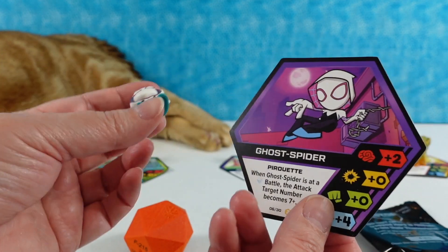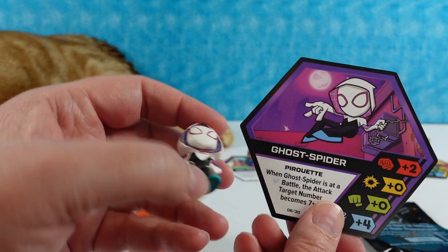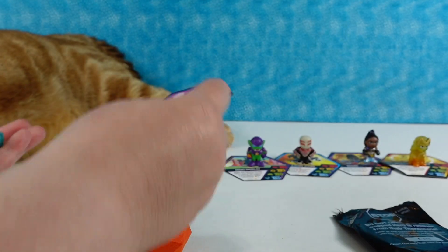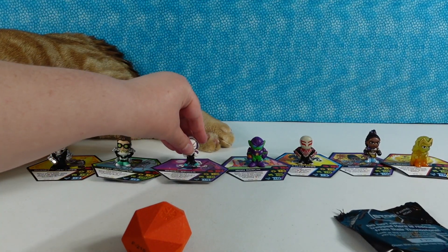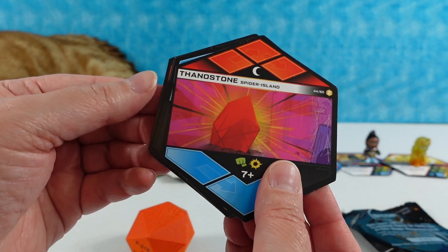Ghost Spider — yes, I'm calling her Spider-Gwen, but same thing. I like her ability — the pirouette. Her outfit is like a real life outfit almost. She's basically coming from dance class.